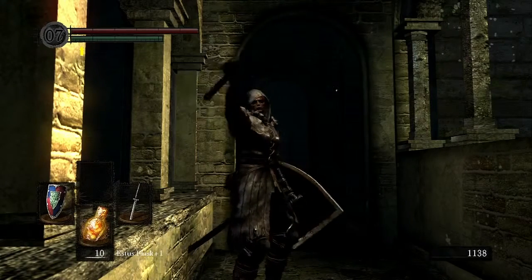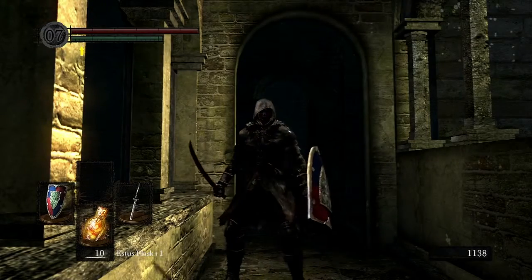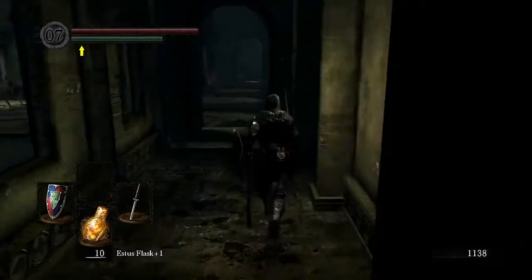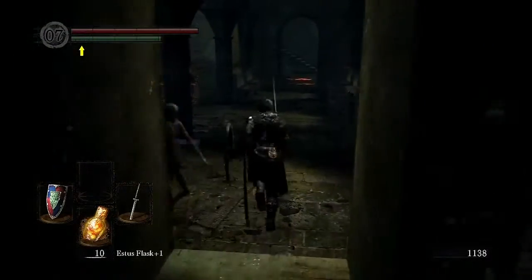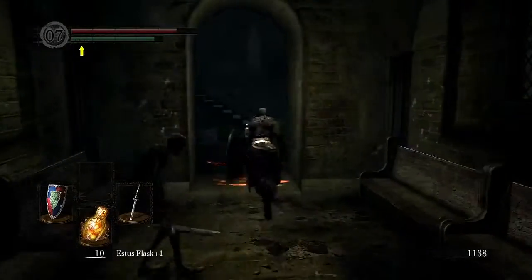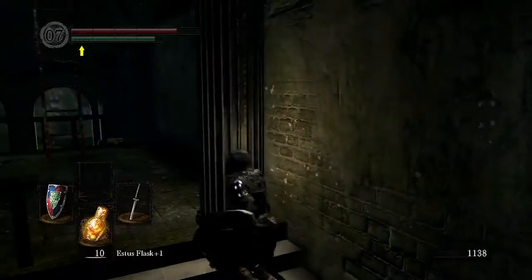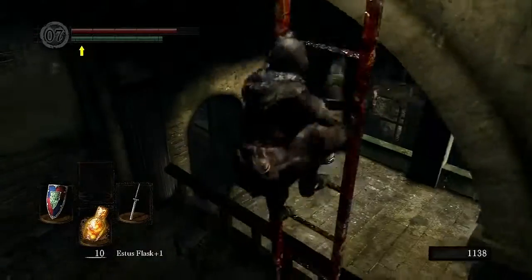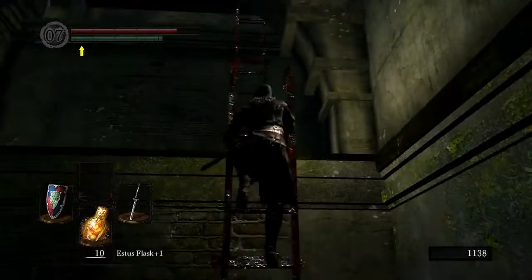Hey guys and welcome to yet another Dark Souls 'Prepare to Live.' In this episode we're going to be taking on the twin gargoyles — well, the official name is just 'gargoyles' — but I'm going to sprint past these guys because they're annoying and I don't want to fight them. This boss is definitely not optional because on the other side is one of the two bells that you have to ring, so there's no way around it.